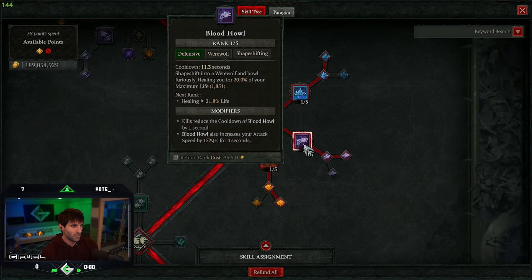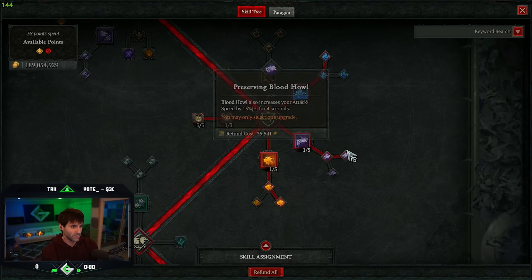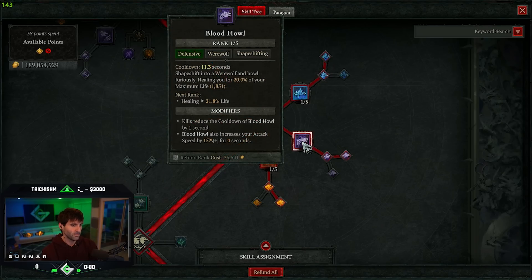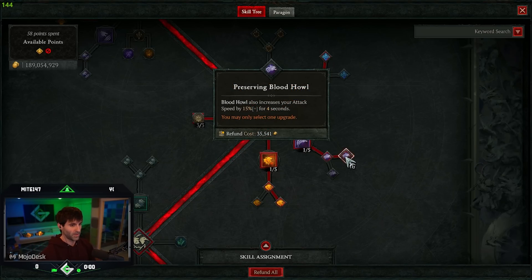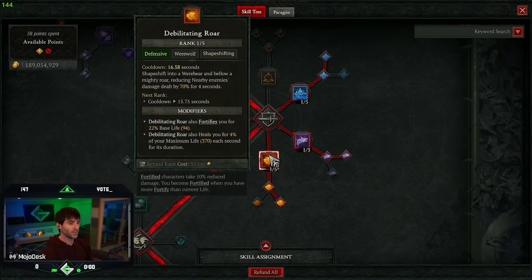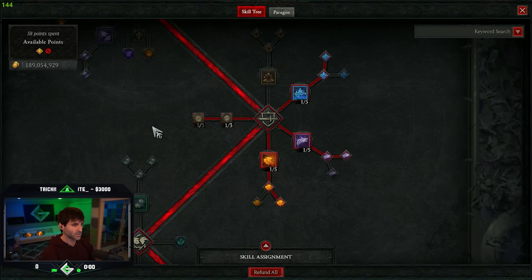You're also putting a point into Blood Howl and Preserving Blood Howl, and this is a key part of the build. This 15% attack speed — you're pretty much just going to be spamming Blood Howl, and every time you get a kill it's going to reduce your Blood Howl cooldown, so you can essentially spam it on cooldown. You're also putting a point into Debilitating Roar, which is fortifying you, healing you, and granting 7% damage reduction.